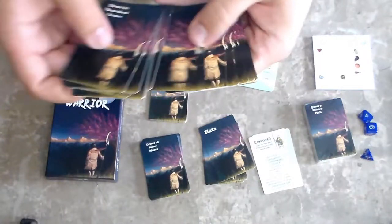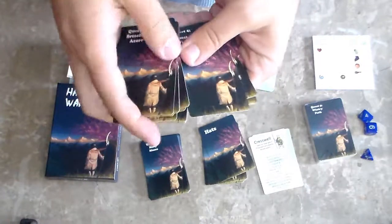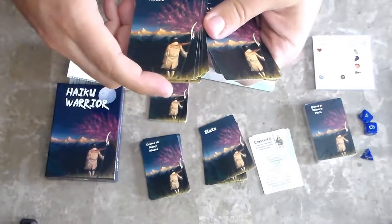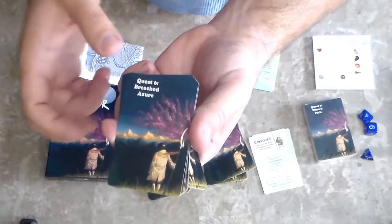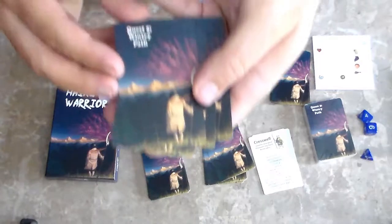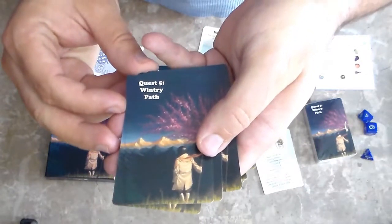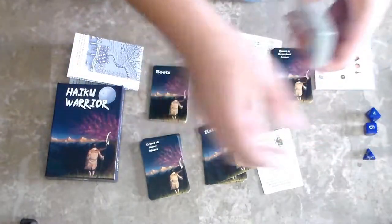I'm assuming I opened the wrong packet of cards first again, because these start with Quest Six: Breached Azure. We also have Quest Five: Wintry Path. Let me open the other packet of cards here.